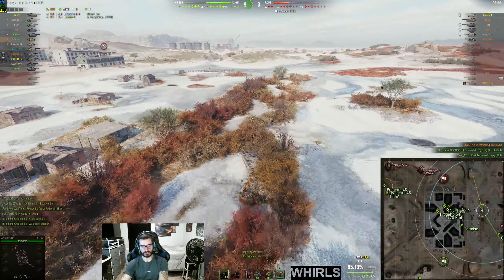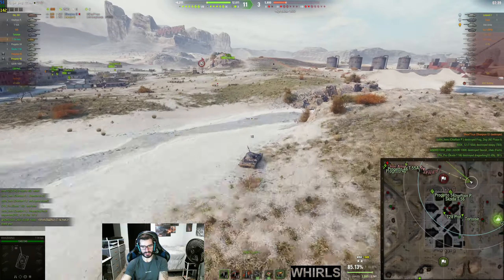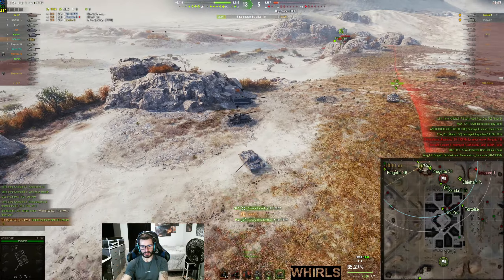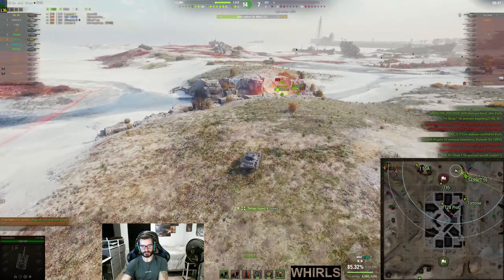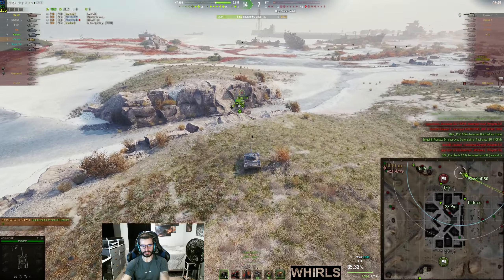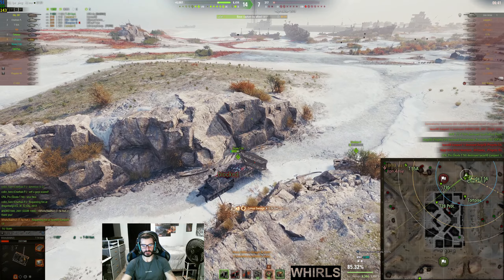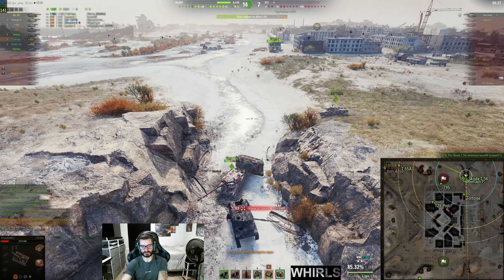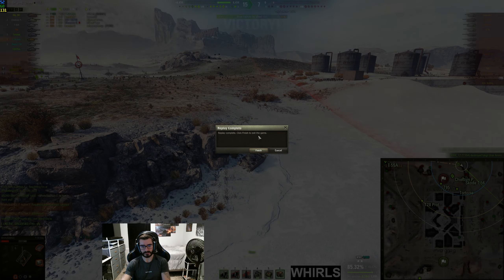That's all I really wanted to show you in this game — getting very fancy with my bush work. Eventually we come up, smack a shot into the SU, and get some shots into the Leo. I go after the Leo at the very end of the game, jump off the cliff, and land on the Skoda — it's hilarious. The Skoda flips me back over, they clean up the Iron Arnie, and that's the game.